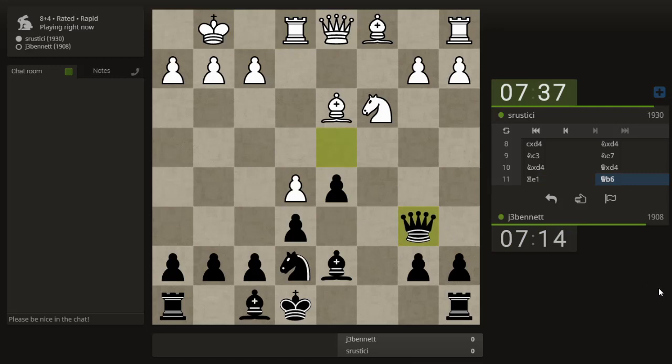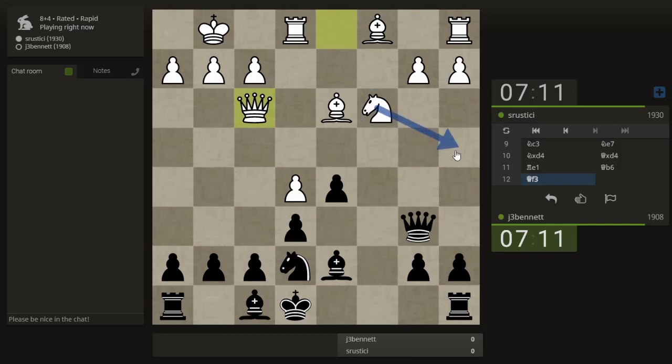Let's just bring the queen back. I wonder if I can take advantage of the softness on f2 now — get the knight out of the way and play bishop c5 to get this battery going. He can always play his knight there, so maybe that's not such a great idea. He does the normal thing and is looking at the f7 square.